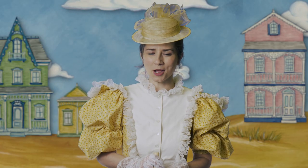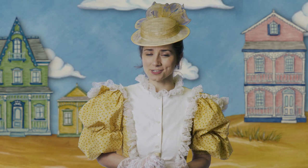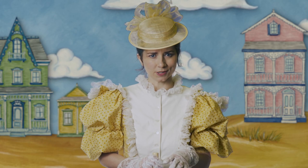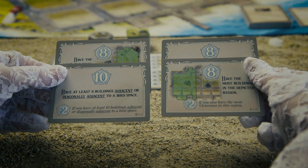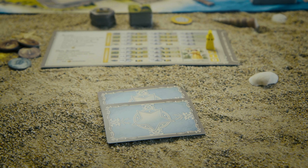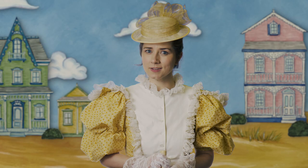At the end of the fourth season, you'll count your prestige earned for your buildings, your bird collections, your upgrade cards, and your secret bonus cards. At the beginning of the game, you'll choose two bonus cards to keep secret from the other players. These can help guide your strategy as you play. As the expert entrepreneur that you are, I'm sure you managed to have at least eight buildings adjacent to bird spaces.